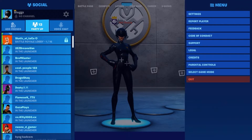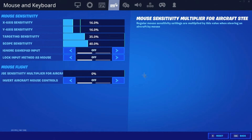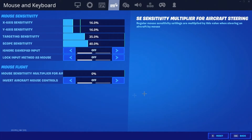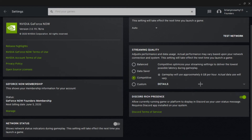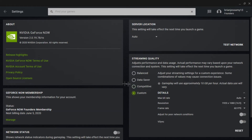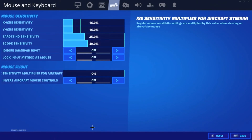I'll also show my new sensitivity in Fortnite, and my GeForce Now settings. I play on competitive mode in GeForce Now because I want 120 FPS. When you play on custom mode you only get 60 FPS, but on competitive you get 120 FPS — that's why I play on competitive.